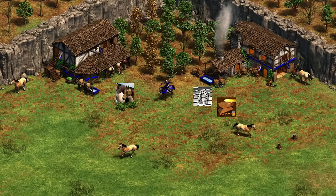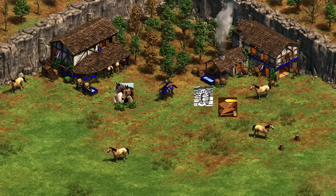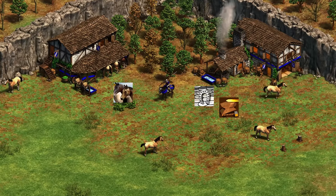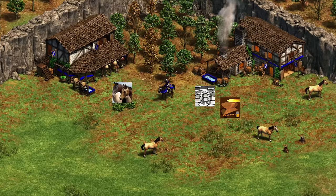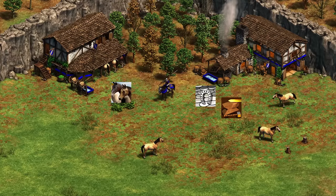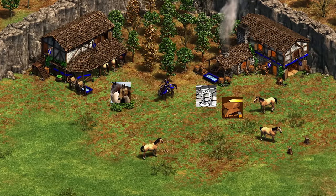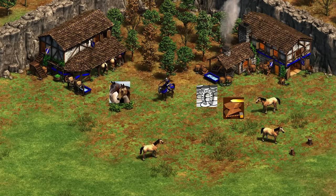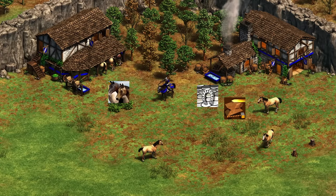Next, we've got the Burgundian Coustillier. This is upgraded exactly like you would upgrade a Knight — the only difference is Burgundians don't get Bloodlines. The Coustillier has that charge attack built in. Attack upgrades from the blacksmith add one damage to the charge, and then after the charge is done, you still keep that plus one damage — making attack upgrades important for its regular combat, but not too impactful for its charge damage.